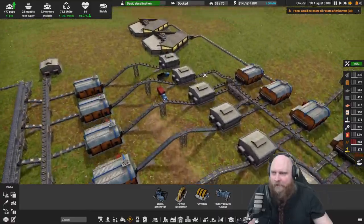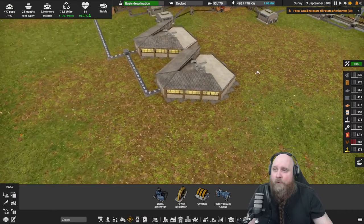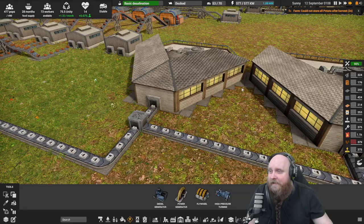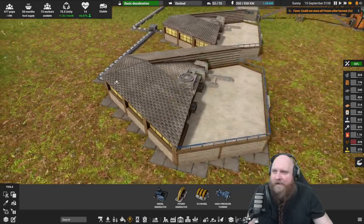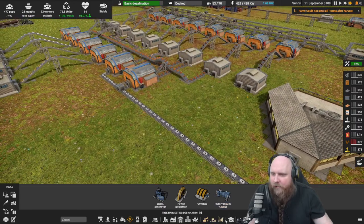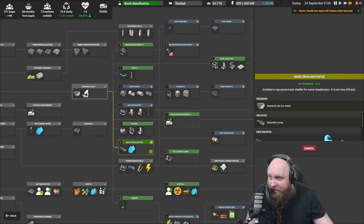We also have now two of the more advanced science labs over here. These do require some of the lab equipment to be built beforehand before you can build them, and these are just the more advanced labs which you need to unlock some of the tier 2 science.